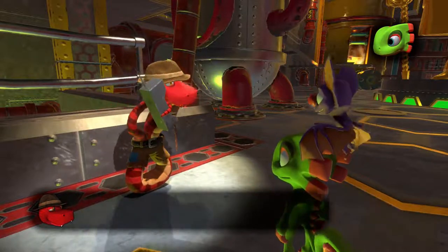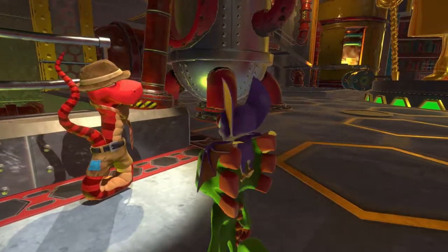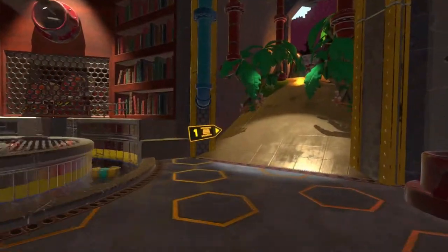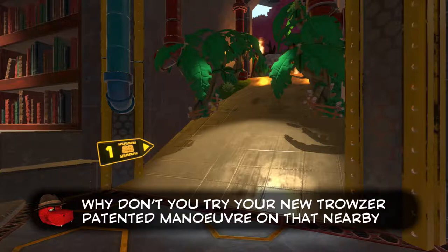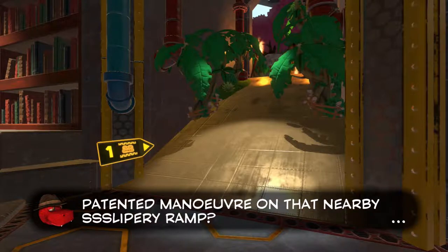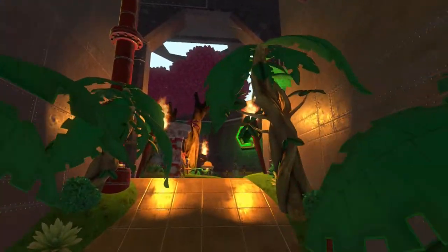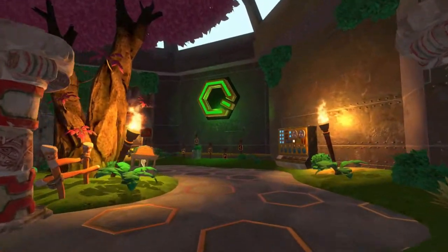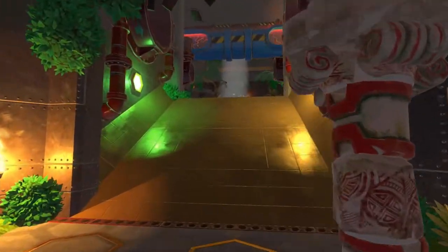So roll wisely. Instead of eating butterflies, you can collect them to refill your power bar. So eating them heals you, collecting them refills your power bar. I think you can collect them — why don't you try your new trouser button maneuver on that nearby slippery ramp? Instead of doing that, just leave the building and go to the one outside, because I want to see what that one was.